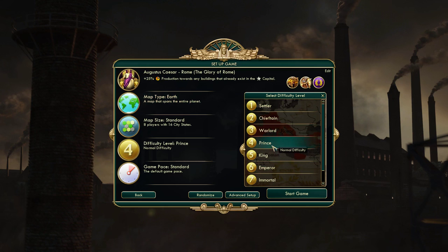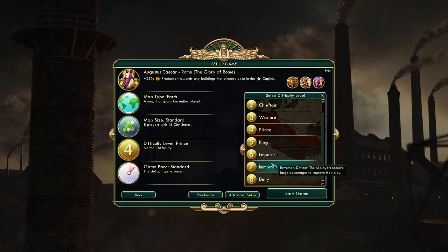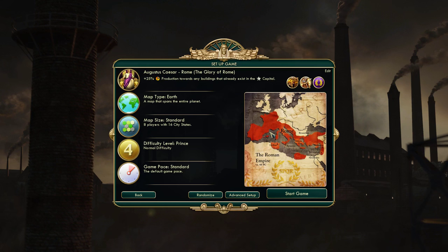So we're going to play on Prince. I tend to play on either Prince or King difficulty. The difficulties go all the way up to Deity. We might play on a higher difficulty level if I do another series on Civ 5 in the future. But for now we're going to go with just the normal difficulty so you can get a snapshot of what the game is like at the default level.